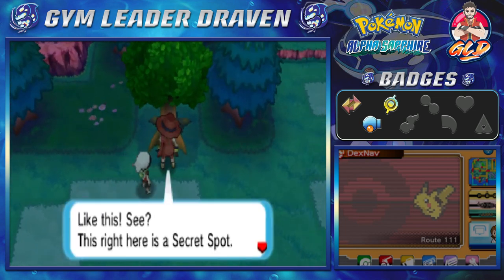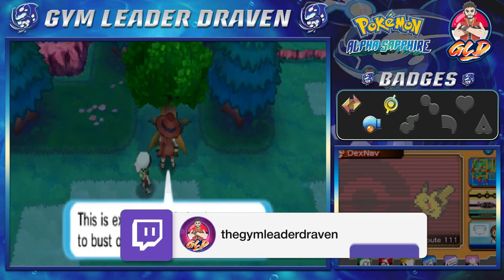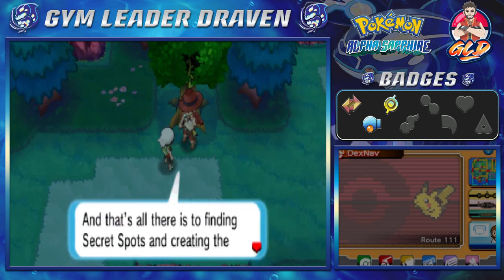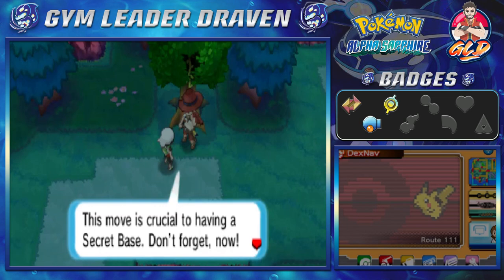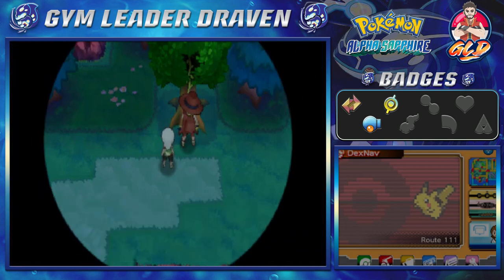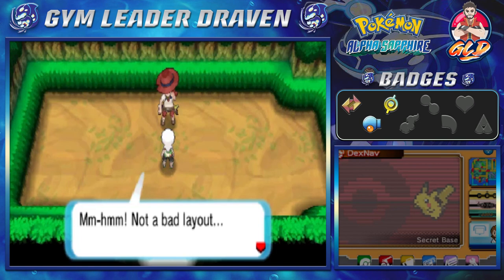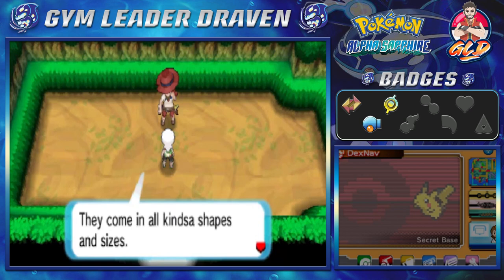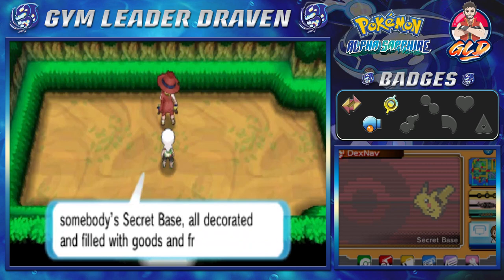He demonstrates how it works — he uses it on a tree, opens it up, and says he never gets tired of that. That's all there is to finding secret spots and creating a secret base entrance. This move is crucial to having a secret base. We go into the secret base itself — yes, it's a starter secret base for everybody who plays the game. Behind each secret spot you'll find a space like this; they come in all kinds of shapes and sizes. Someday this place could be somebody's secret base, decorated and filled with goods and friends.